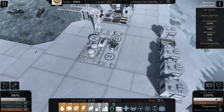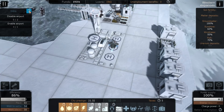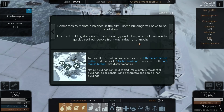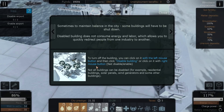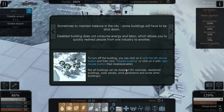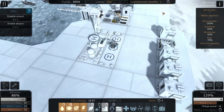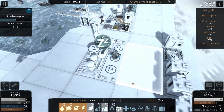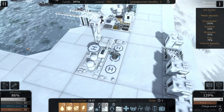Disable airport, enable airport. Sometimes, to maintain balance in the city, some buildings will have to be shut down. Disabled buildings do not consume energy and labour, which allows you to redirect people from one industry to another. You can click on a building with the left mouse button and then disable it, or just right-mouse-button it — right mouse button switches the building off. Better be careful with that one. Not all buildings can be disabled. Let's turn that off and then turn it on again. Yay, well done me for right-clicking four times!